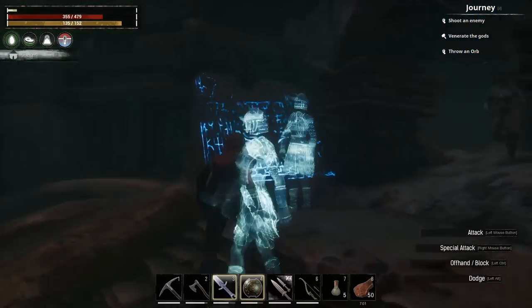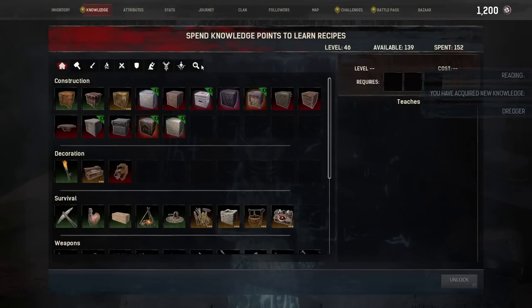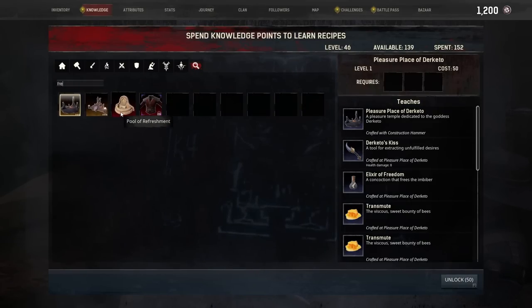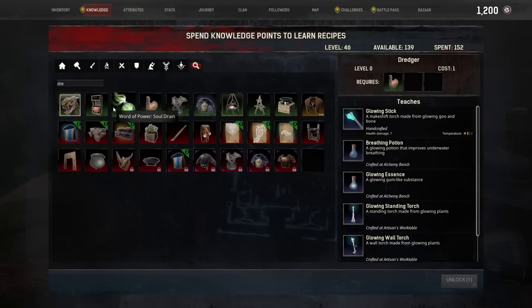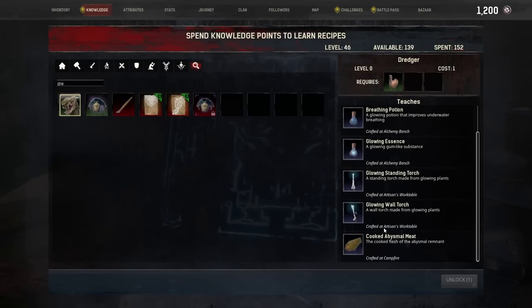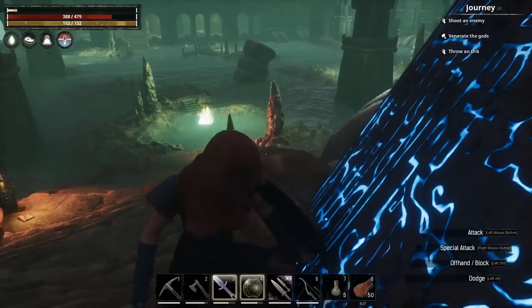Here we are inside. There's a tablet — learn that and we get the Dredger knowledge, which gives you the glowing stick torch, breathing potions, glowing wall torches, and how to make the abyssal meat. The glowing stick is my favorite torch — you need bone and glowing goop to craft it. There's a war adventure note over there too.